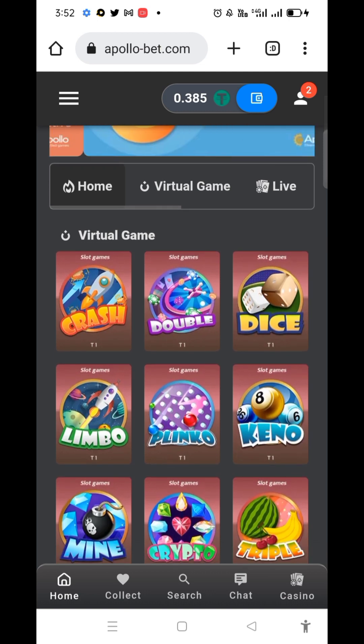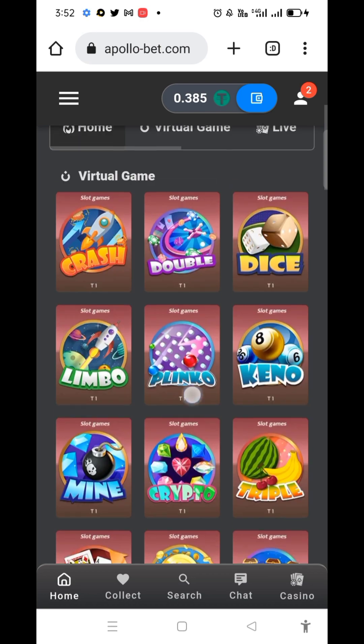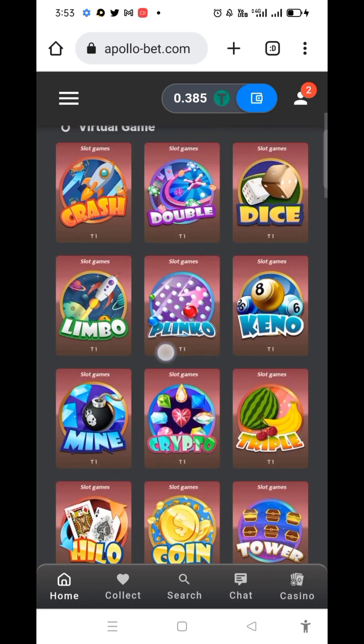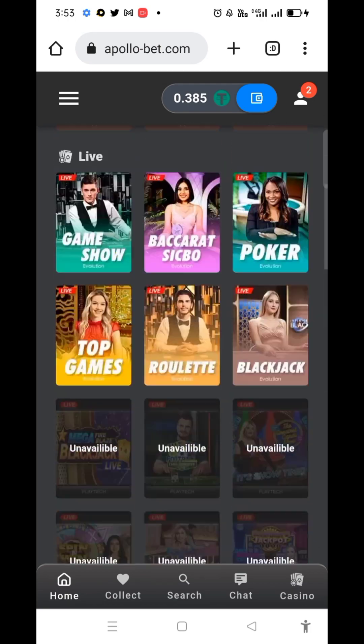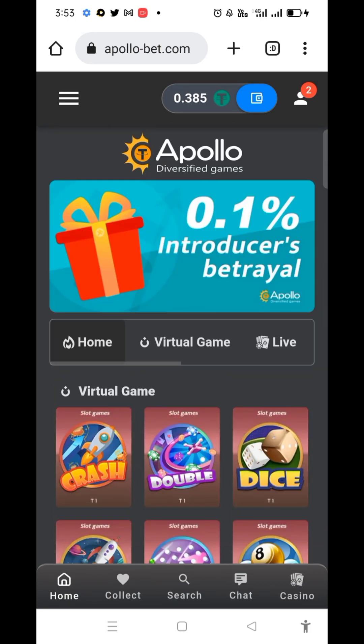You need to complete a 15x wager to withdraw. Plinko game and Crypto game are very best for completing the wager. If you need any consultation, you can contact me through my contact, which is also in the description.